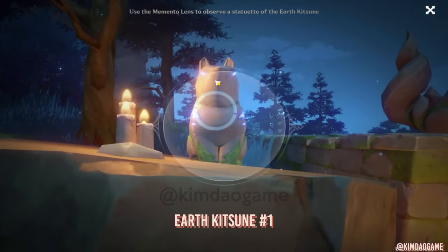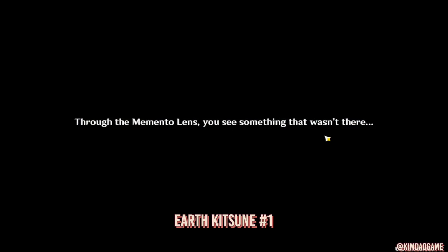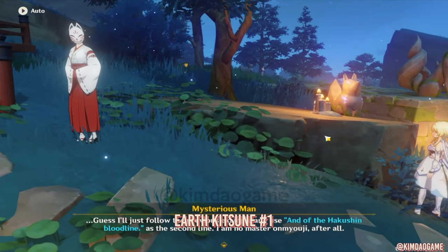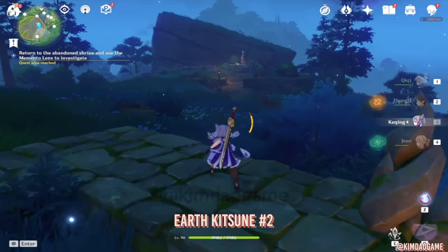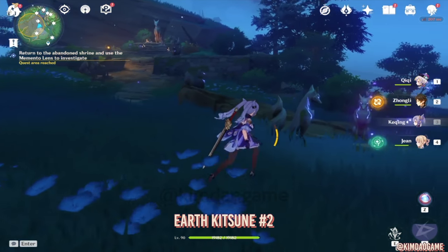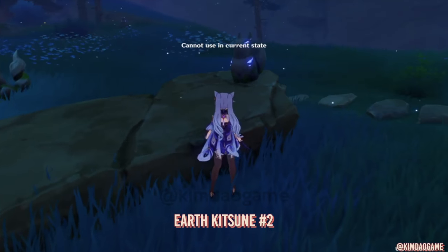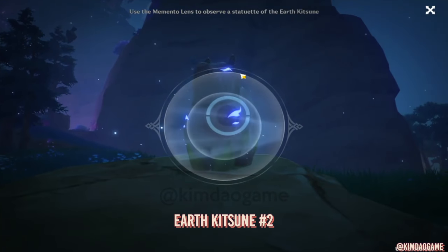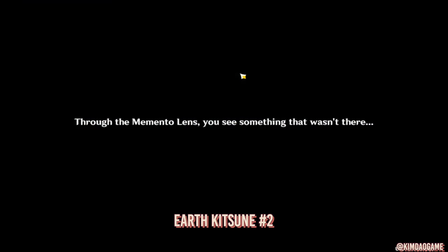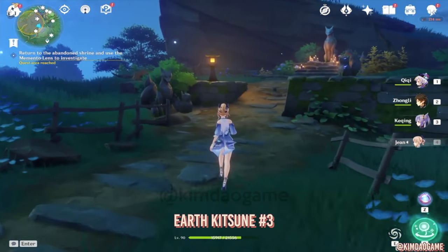But what you need to do is use the Memento Lens to investigate all these Earth Kitsunes — you need to get every single one of them. This is the first one. The second one, we are just going to go into the middle, just near where the foxes are. You can actually do this in any order you want — it doesn't really matter, as long as you get all of them. The third one is just behind.